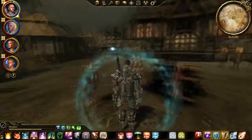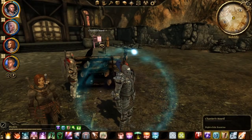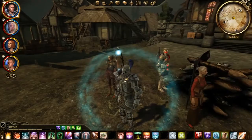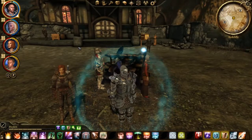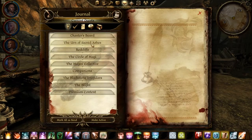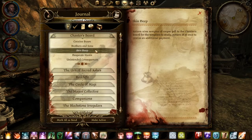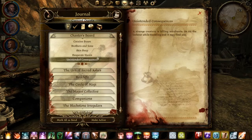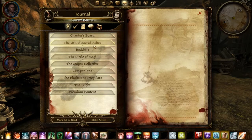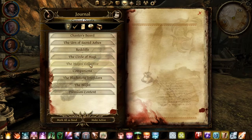Hello ladies and gentlemen, my name is the face of Styrgist and in this video I'll be showing you a walkthrough for all of the quests that you can get at the Chanters Board, as well as some Magi quests from the collective, and the conclusion to the quest Lost in the Castle which we started in the previous video. We'll be doing Caravan Down, Brothers and Sons, Skin Deep, Desperate Heaven, Unintended Consequences — when we actually encounter the creature — and also Five Pages for Mages, since we'll be traveling a lot.